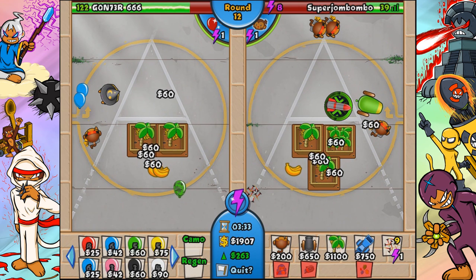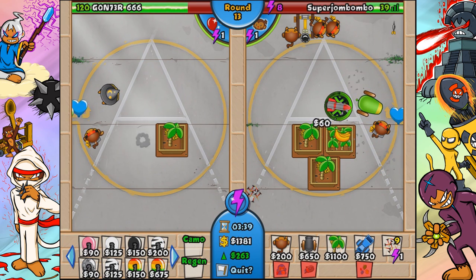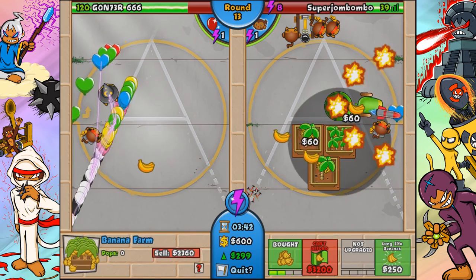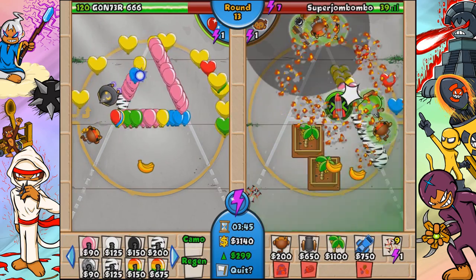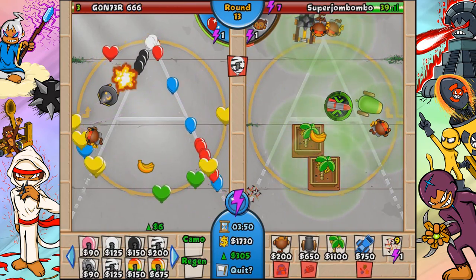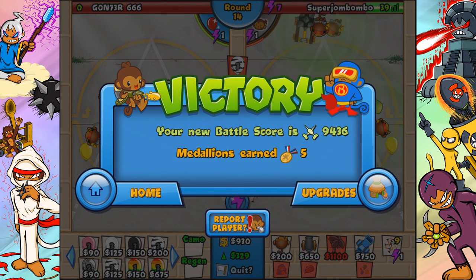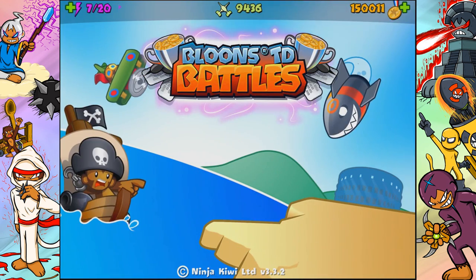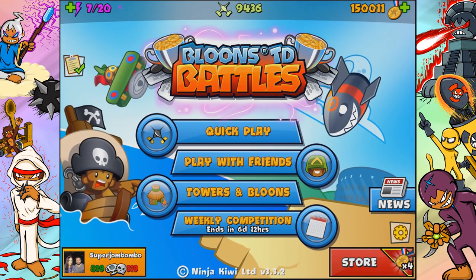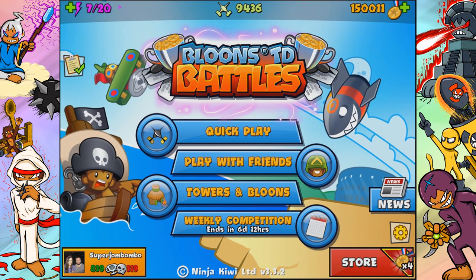We don't have great camo detection yet, so let's get a quick juggernaut. We got the juggernaut going, got our super crazy battle energy going - this guy's going to lose tons of lives. We defended that rush really easily and killed him at the same time. You can see we stopped those grouped rushes really easily with two third-tier cannons and just a few dart monkeys - we didn't need much. That rush didn't even make it around the triangle once.